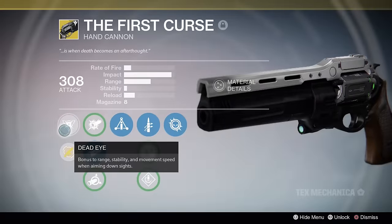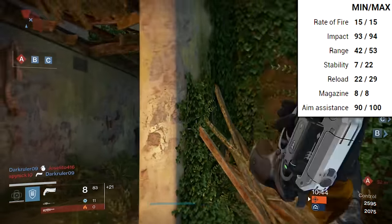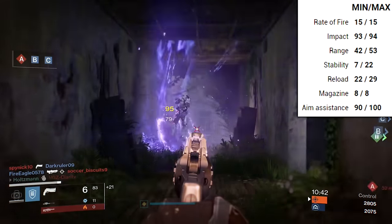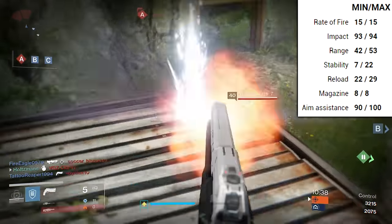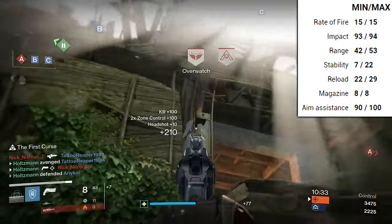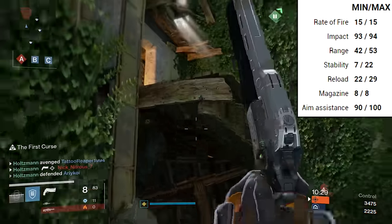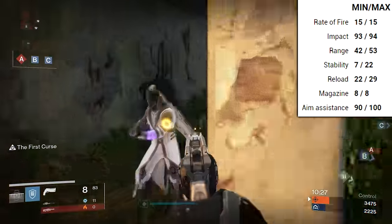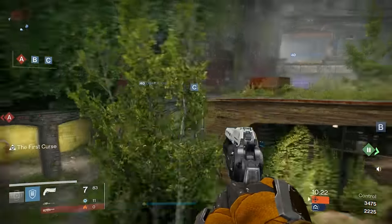The intrinsic perk Deadeye still gives a bonus to range, stability, and movement speed when aiming down sights. If there were changes done here, they aren't apparent. You still get a noticeable stability increase when aiming down sights, but the movement speed and range are difficult or impossible to notice. The perk still confuses me — I know Bungie's trying to make it into a marksman's type hand cannon, but if stability is the only thing that's noticeable, why not just increase the base stability a bit and give it Third Eye, or a noticeable movement increase when aiming down sights?